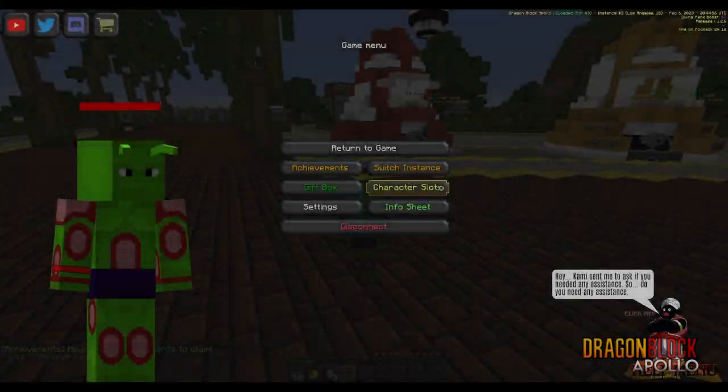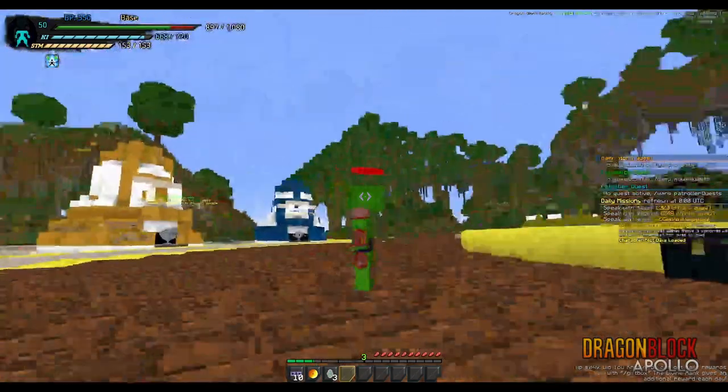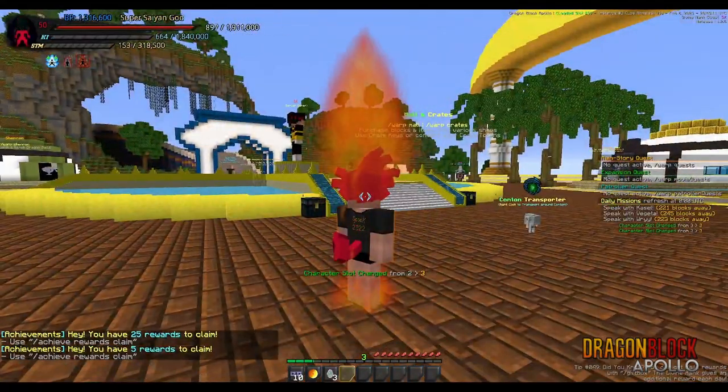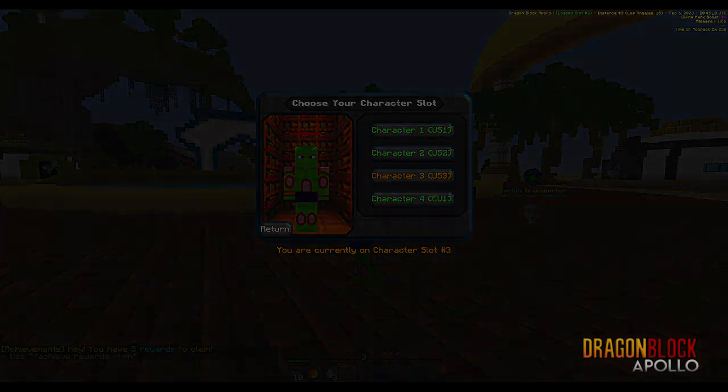One more thing I forgot to mention is character slots. Character slots give you a character slot per server. Since I'm on US3, this is my character slot. If I want to play on my US2 character, I can — but you'll have to log on to US2 to make sure that character will be synced. You can move any of these characters anywhere you want. We actually have a video covering this entire topic.